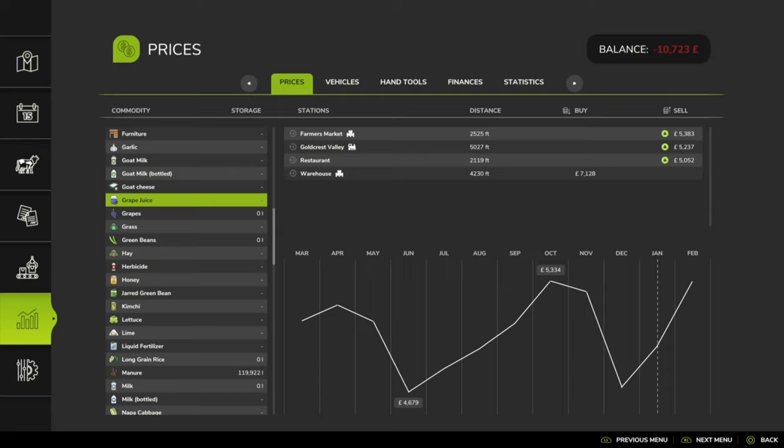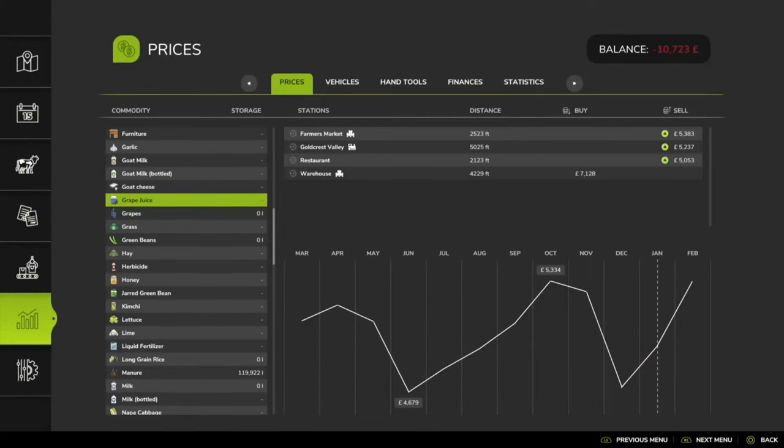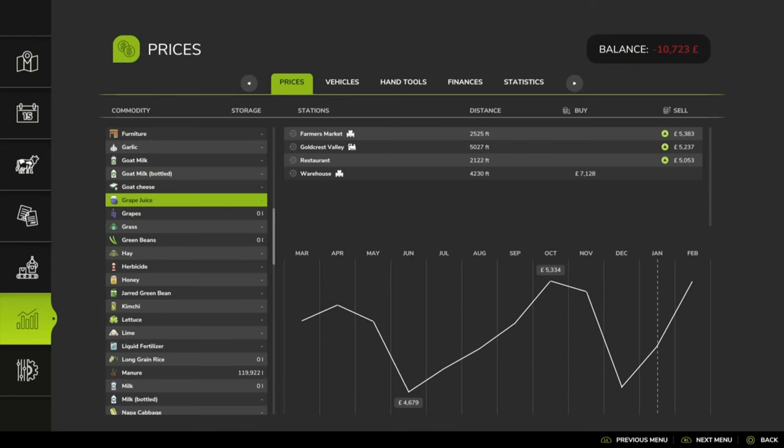You will get slightly more profit from raisins, but let's look at grape juice first. The price can vary from 4,600 to 5,300. Over the course of the months, taking the average sale prices, we are looking at a fairly decent net — and because we're in January at the moment, the price is going to go up again. Possibly we could get over 5,300 if you've got the XML filing code — I think it's a 21% bonus — with a great demand sale price.